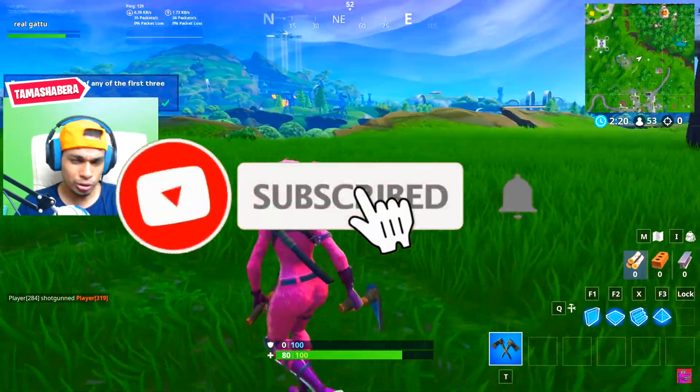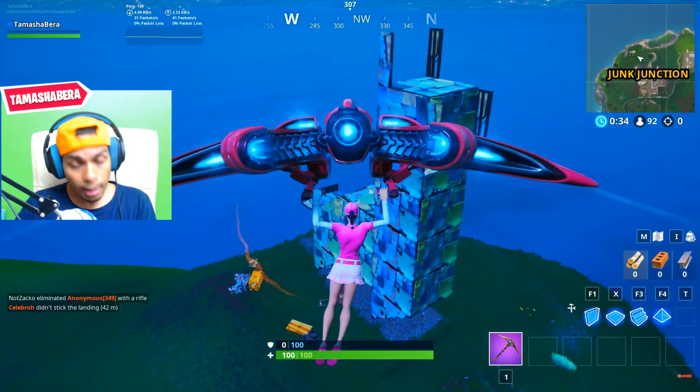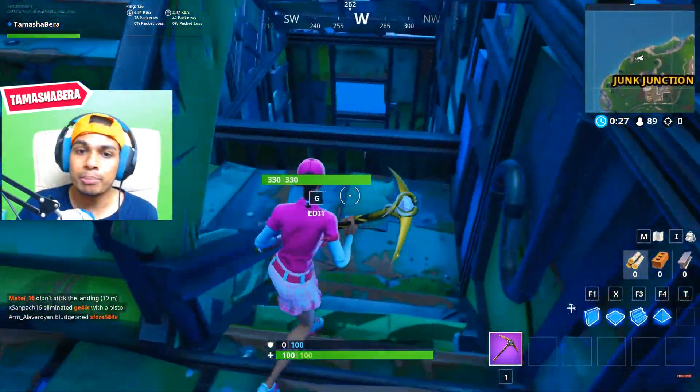Make sure you subscribe to the channel and turn on the notification bell — that would be highly appreciated. Now moving on to the next Fortbyte, which is found inside a metal llama building.